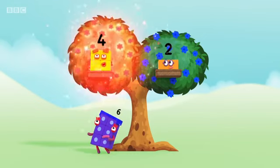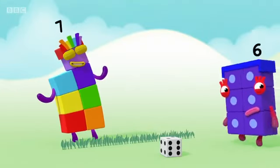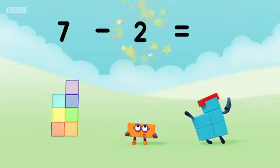Which means... Four, two! Better luck next time. Here we go. Seven minus two equals five.